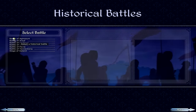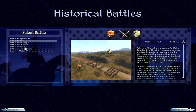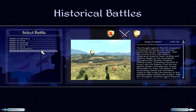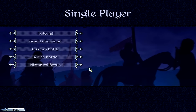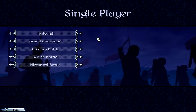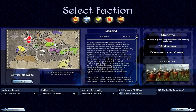If you click on historical battles it gives you a list: the Battle of Agincourt, Arsuf, Hastings, Ottumba, Pavia, Tannenberg, and others. Each gives you a narrative introduction to what actually happened, then it's up to you to change or replicate history. But the Grand Campaign is the bread and butter, and that is what we are playing.